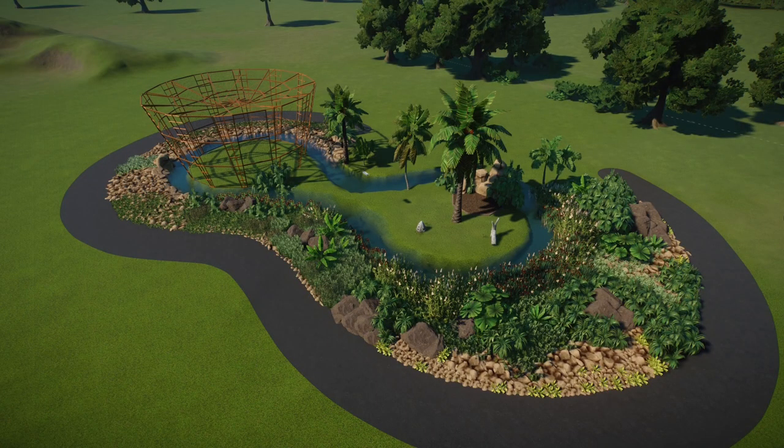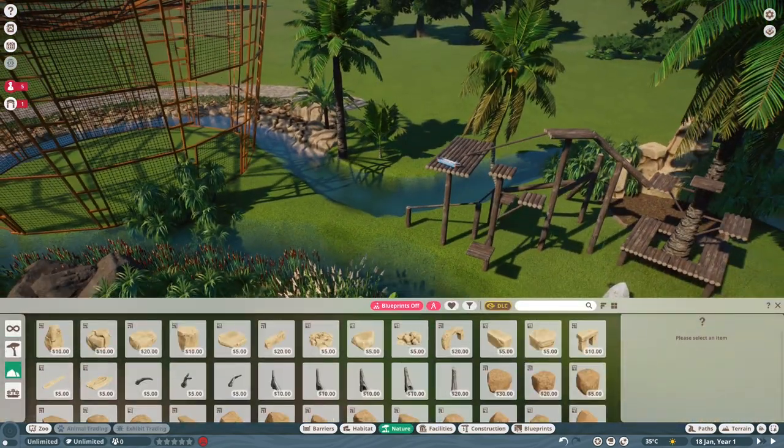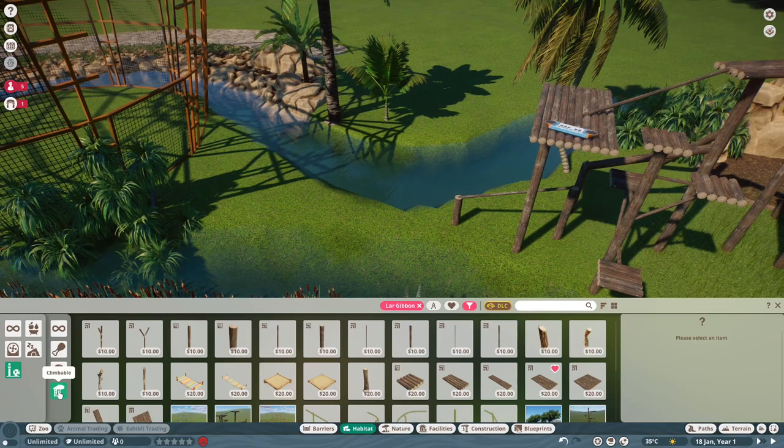This is how it came out — all the rockwork and foliage is in. Now we need to build a climbing frame for the Lar Gibbons. I started with this simple pre-built climbing frame that comes with the game — I didn't actually create this one.